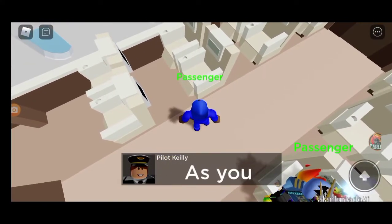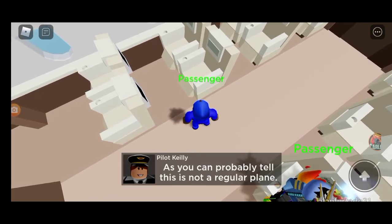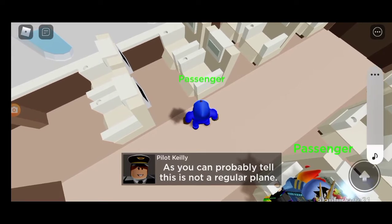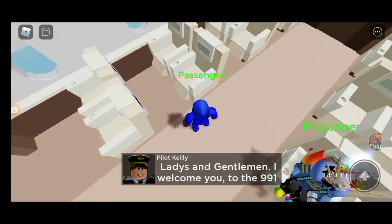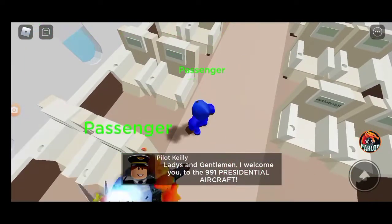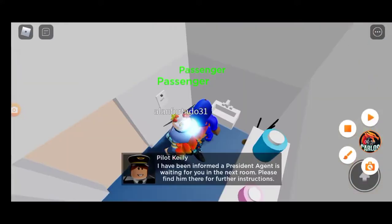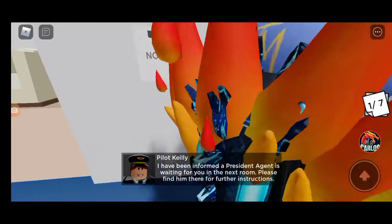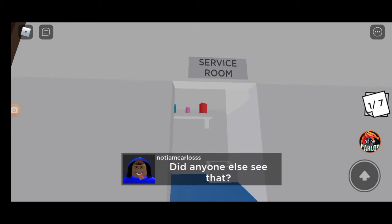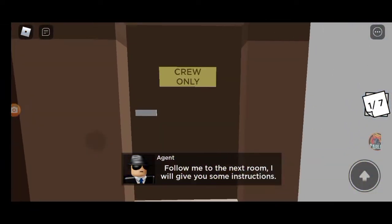Okay, the first note is in the janitor room — that's where we get the thing to swipe up the mess. This one actually gives you a badge. Service room is the first one, and this is the second one by the crew only area.